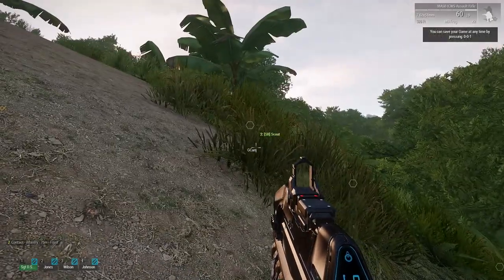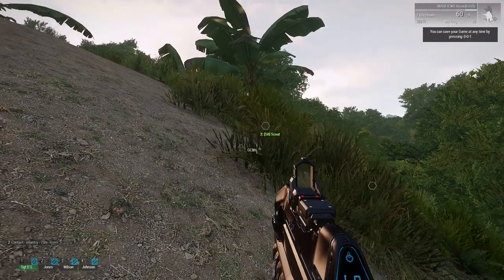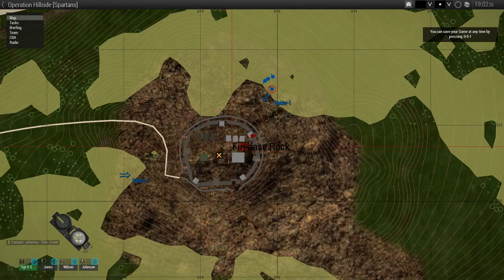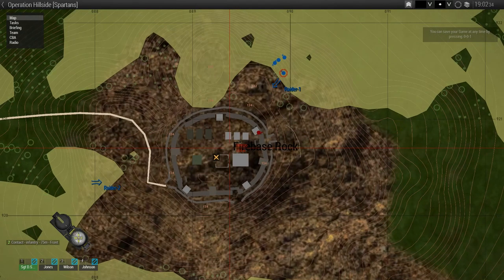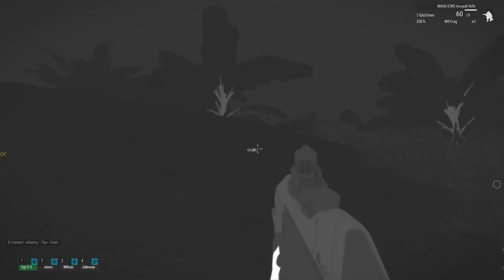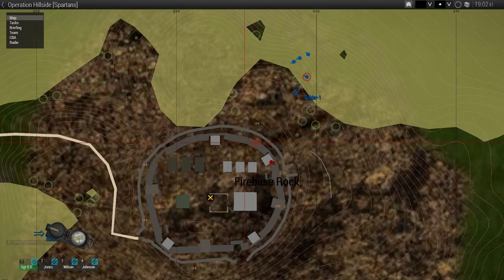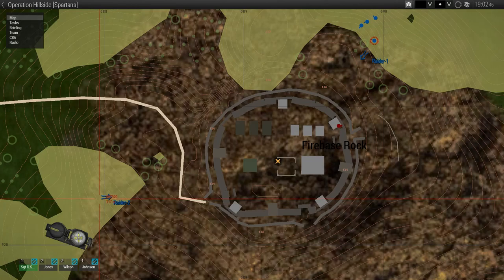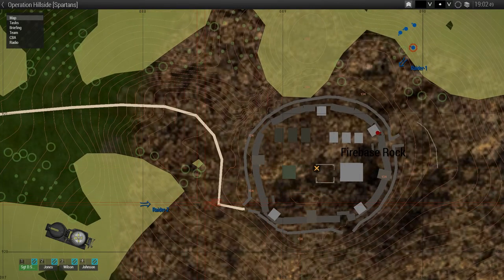Really quickly, let me just briefly go over what's going on. We've got Firebase Rock here and the insurrectionists have holed up. They've got an officer in here we need to capture, but more importantly they've got a nuke in here somewhere that they've stolen from the UNSC, and we've got to try and stop them from using that. In addition to my own four-man Spartan team — we're Raider 1 — Raider 2 has just started their assault, you can hear them in the background. We'll be assaulting from the front of the base and they will be working to distract the enemies and pull them away.